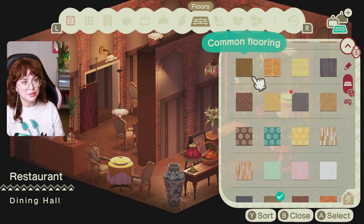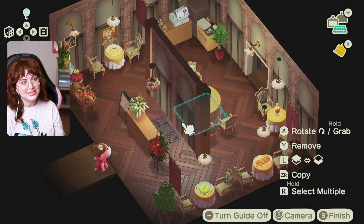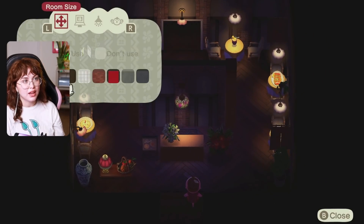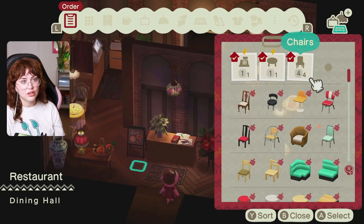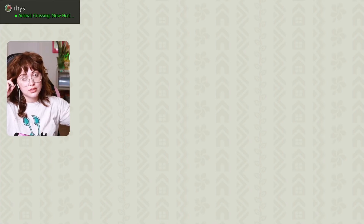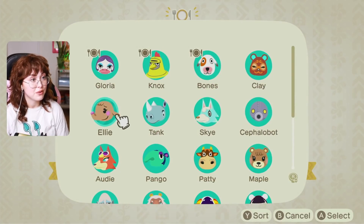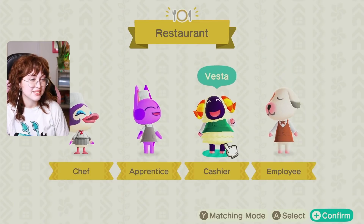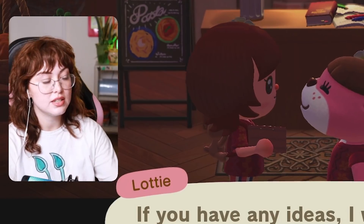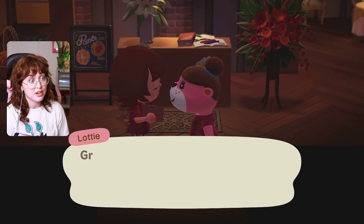I'm starting to experiment with some of these floors now that I'm all done. I kind of like a darker floor - I feel like it really makes the tables pop. Whoa, with all the lights turned off - oh my god, how fancy. That's so precious, I love it. I've hit all the requirements as well. Let's decide who will be working here - this is very important. The chef can be Skye. I want to give Gloria a chance - don't you think Gloria could be a very good chef? The apprentice being Bob. Cashier - I kind of hate Knox. So I think I'm gonna put Vesta as our cashier and employee Bones. We need to name the restaurant - I think I'm just gonna call it the Cheesecake Factory. I definitely want to name it Cheesecake Factory.